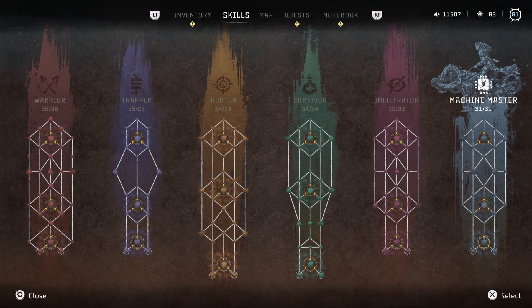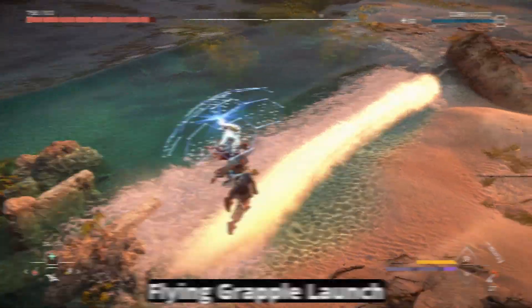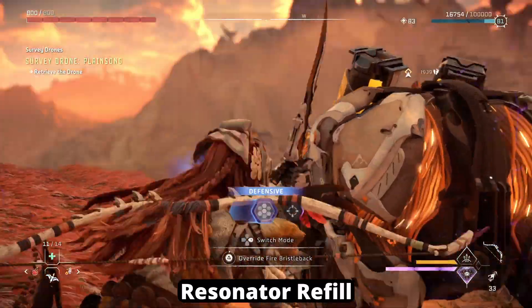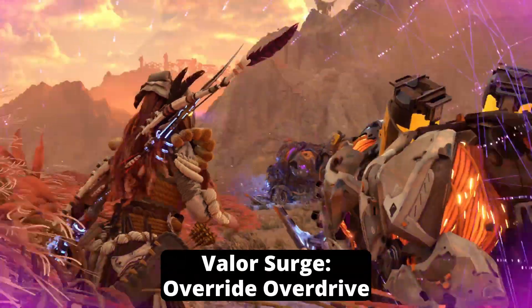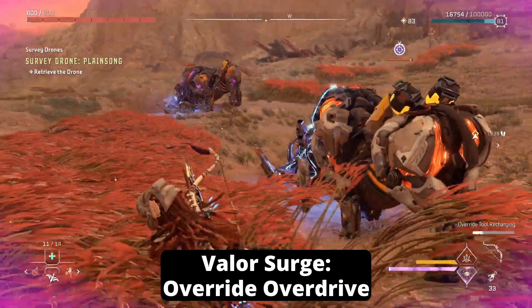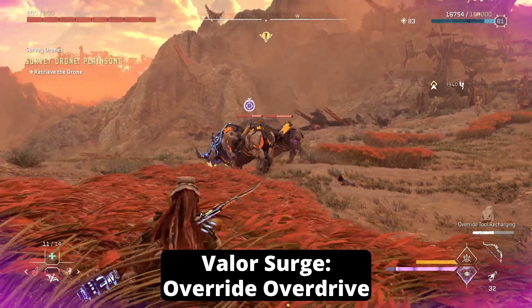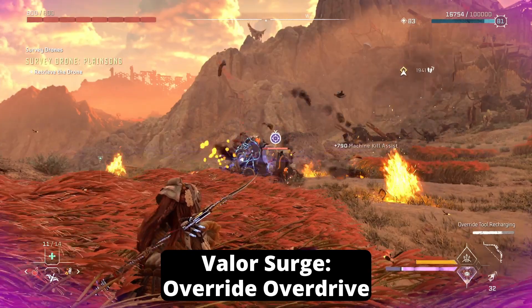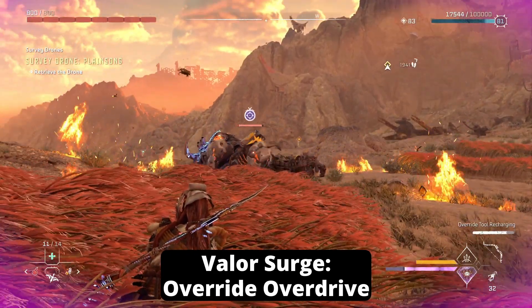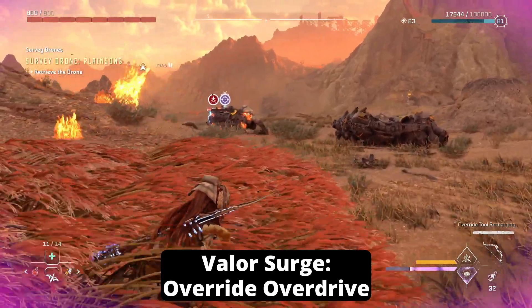Last up is the Machine Master skill tree. You have the Flying Grapple Launch, which gives you the ability to grapple launch from flying mounts. You also have Resonator Refill, where overriding a machine instantly energizes your spear for a Resonator Blast. The Valor Surge is Override Overdrive — all overridden machines emit arcs of electricity to nearby enemies, deal more damage, take damage over time, and will explode upon death. At level 3, the arc damage is 50 every 2 seconds, the damage increase is 150%, and the explosion radius is 16 meters.